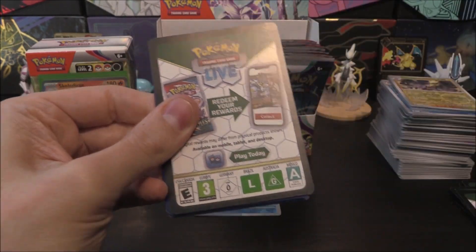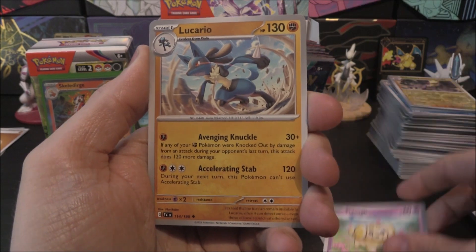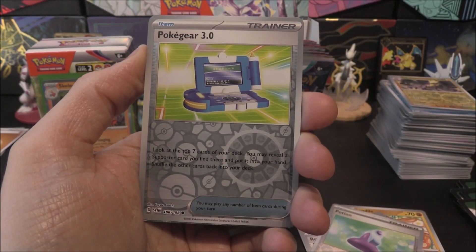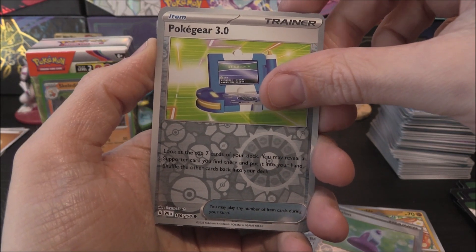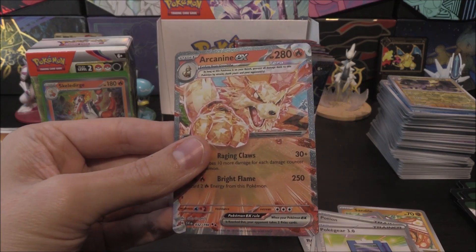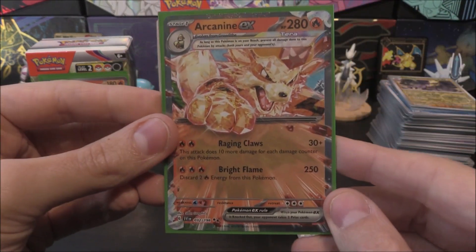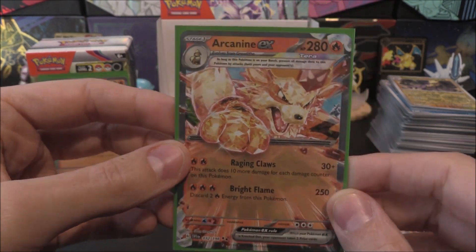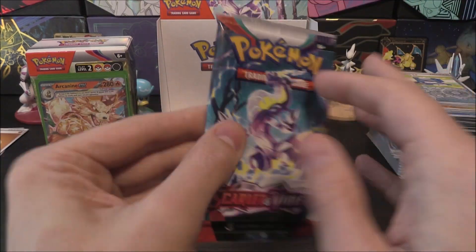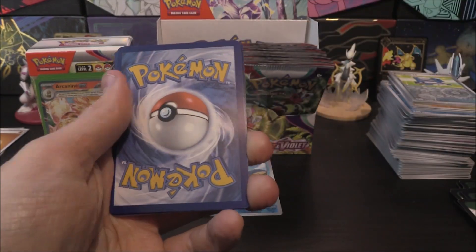Loving these booster boxes. Next pack: Toadscruel, Sandile, Houndoom, Fido, Lucario, Rock Chestplate, Sir Titan, Potion Reverse, Pokegear 3.0 Reverse — could we have three Trainers? Pokegear 3.0 holo. And we get the Arcanine EX. Fire Energy? No. Every opening so far we've pulled one. We've almost got our playset. I think it's trying to tell me something — Play Fire! But I don't want to play Fire. We get the Arcanine EX — not sure if you get one of those Terastal EXs in each box, but at the moment we definitely have.